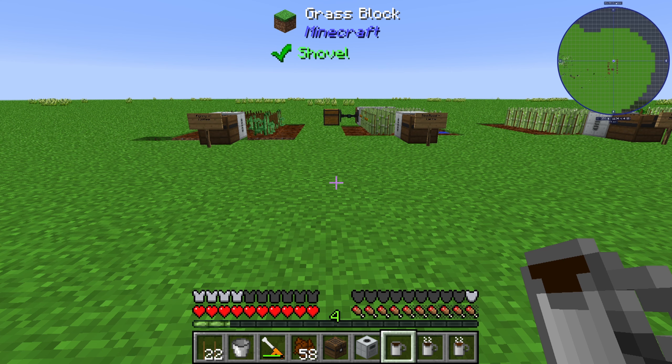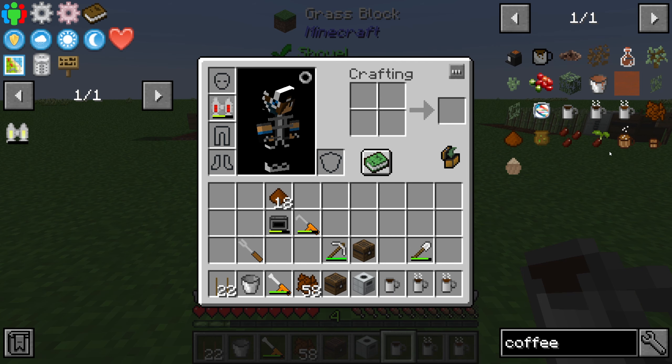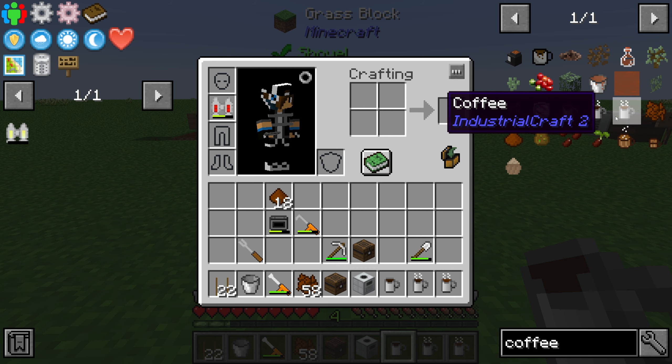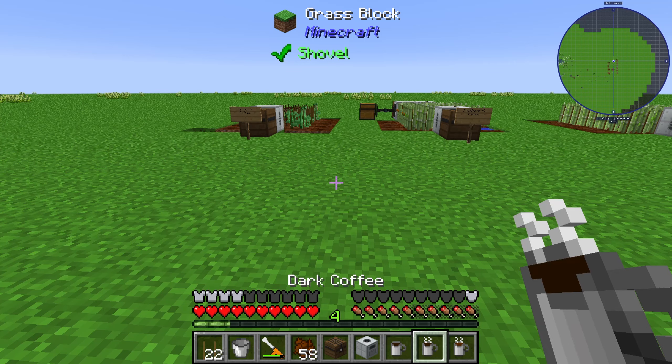Welcome to a new Industrial Craft 2 tutorial. In this episode we will take a look at coffee - for all the coffee junkies in the Minecraft world. Industrial Craft 2 has 3 items: a cold coffee, a dark coffee, and a normal coffee. If you love coffee in real life, you can use it and consume it in Minecraft as well, and I will show you how.